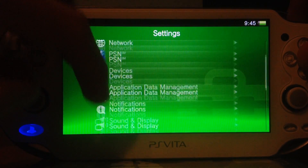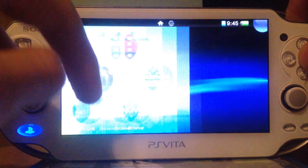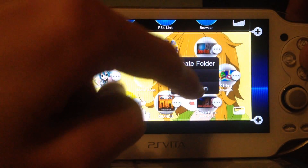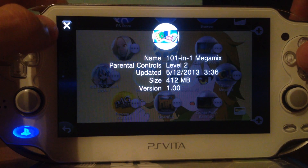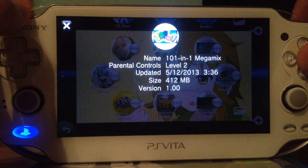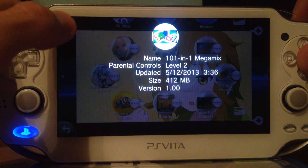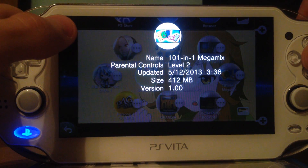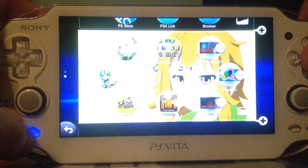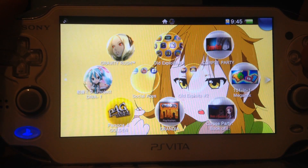At the current time there is no newer Firmware available. For now you need the game 101 in 1 Megamix. It's 412 MB and it's available in the European, American, Hong Kong and Russian store. It's not available in the Japanese or Australian store. For the Japanese PlayStation store we have another game. And for Australia we unfortunately have no game — we're sorry but we might deliver another game. Otherwise you should use the US or EU version.